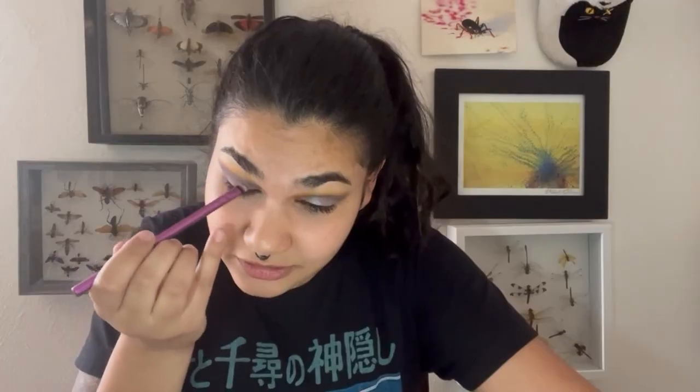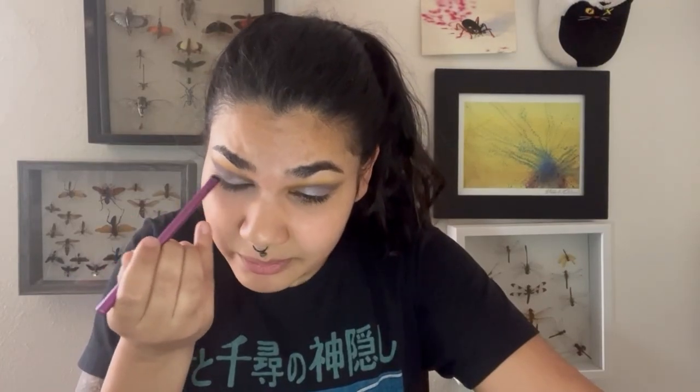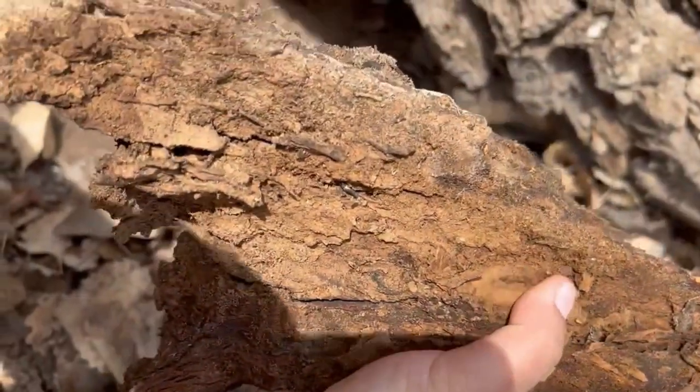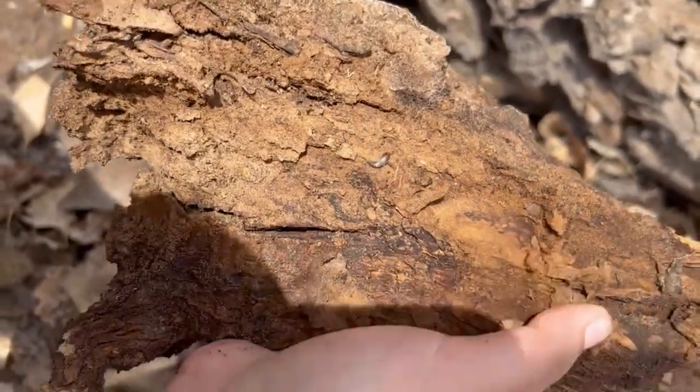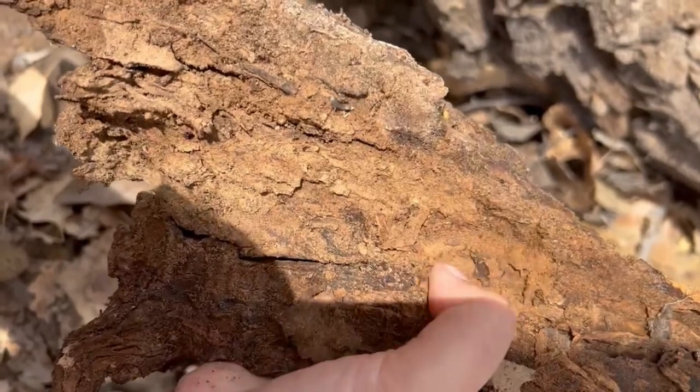Cellulose is really hard to digest. It's the reason why cows have four stomachs, why some animals have to re-eat their poop, why we have a beautiful gut microbiome with millions of bacterial cells working hard to break things down. But silverfish don't need that gut microbiome because they're just so good at breaking down wood. That's why they're very important — they help create all of our soils. They break down cellulose like it's nobody's problem, and that's because they're a primitive species.